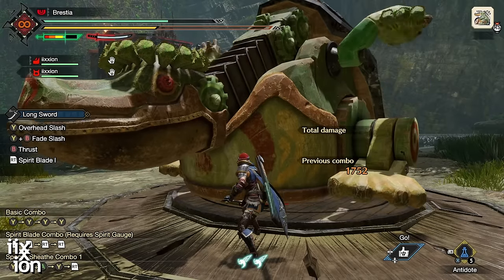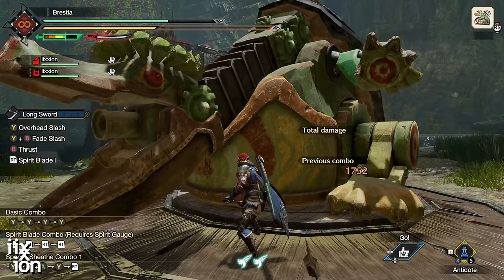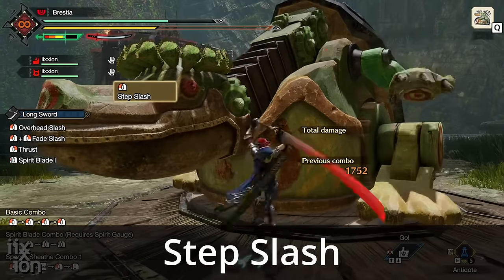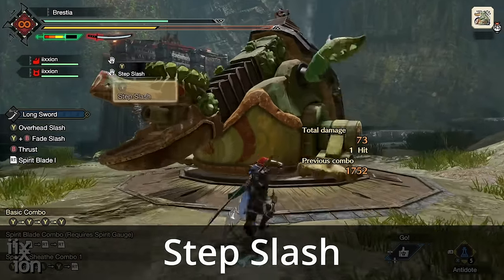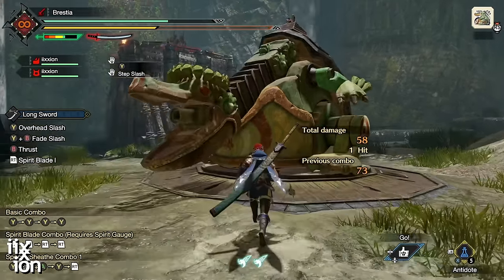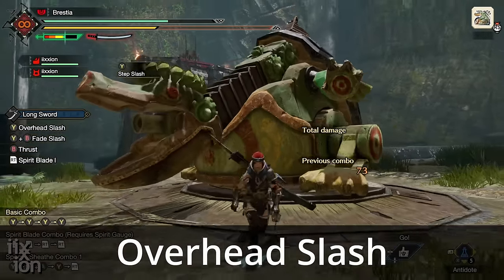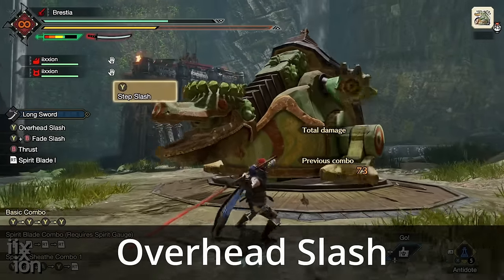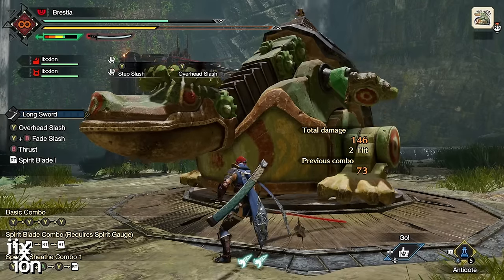Those are the big cool moves that Longsword gives you right from the start. Let's step back and look at your basic moves. First is the Step Slash — a draw attack. Run at the monster, draw your weapon, and you've got a Step Slash. It's a big overhead hit with very high reach. You can follow it with an Overhead Slash, so it's like two overhead slashes one right after another, great for filling your Spirit Gauge.